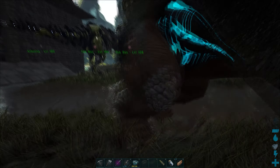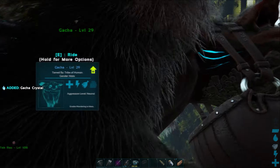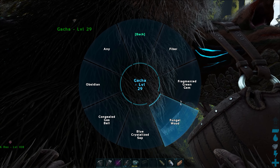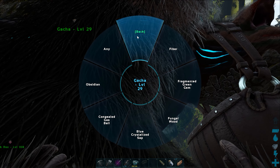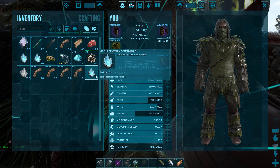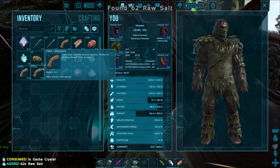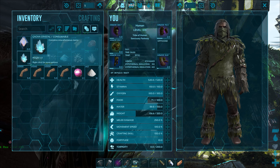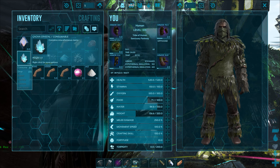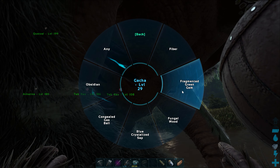I got him back over here by the base and set him down and he starts eating — and he pooped! He pooped a crystal! Now we've got to figure out what those things do. He's got some sort of production — obsidian, gas... So you can choose what he may produce. That's what comes out of the Gacha crystals. Right-click for more options — contains miscellaneous items. I got raw salt, congealed gas balls, and crystal. Then you can adjust what he produces: green gems, fungal wood, blue crystallized sap, congealed gas balls, obsidian, or any. So you can kind of choose what he produces out of those — that is really cool.